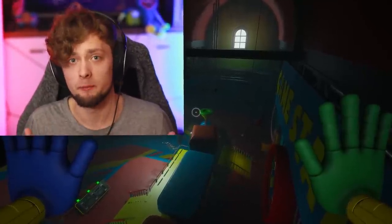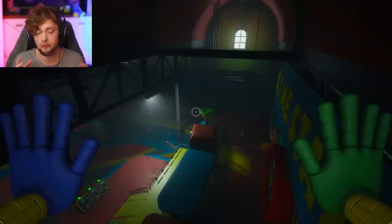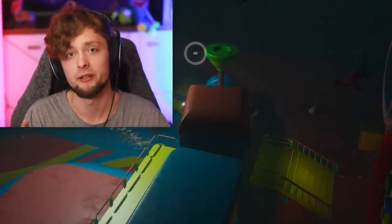Hey everybody, my name is Ertyaz, and welcome back to Poppy Hack Time. Today we're going to be attempting to hack the ending. If you guys remember, once you crash through the train, you can see a sign that says Play Care — so that could potentially point towards Chapter 3. I thought, what if we hacked out of the train? We could see some cool stuff out there.